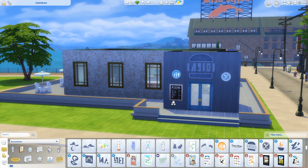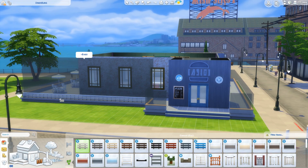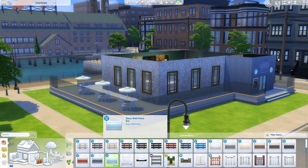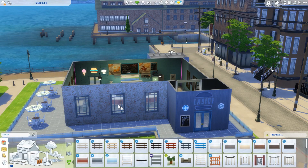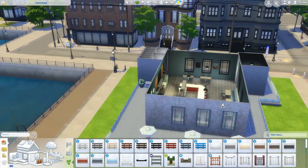On the outside we've got the menu next to the door so people can check that out when debating whether to come inside. And adding a bit of a decorative feel to that low wall around the deck. Changing the colors of the windows to match the overall blue aesthetic.